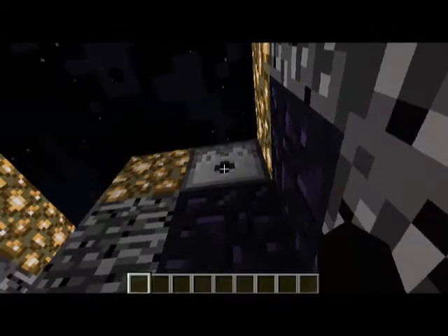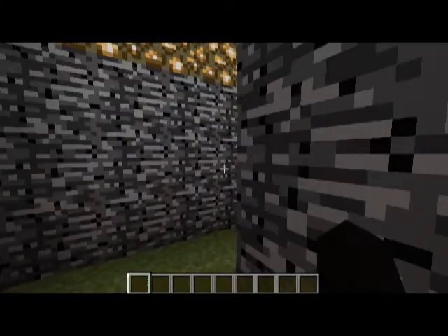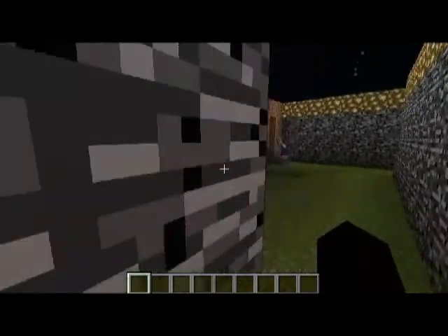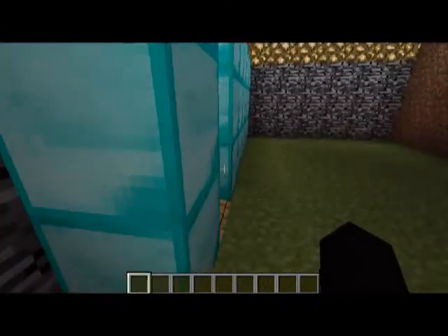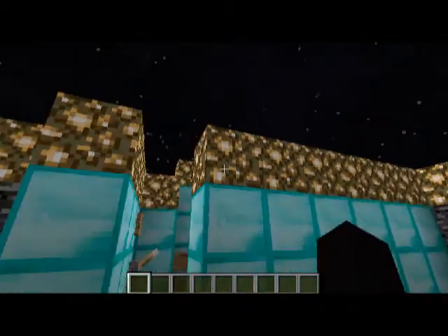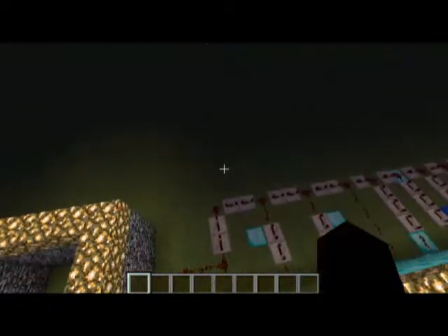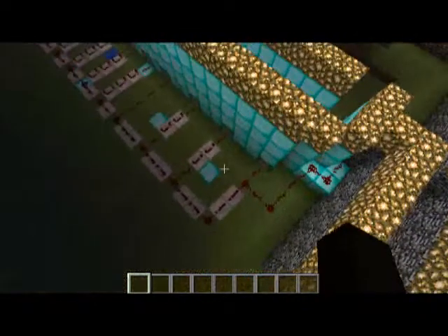I want to ask you guys a question: what do you guys think about the new snapshot — week 22, I think? I pretty much like it. It's going to go great. Anyways, this is my warm preparation. Oh look, there's a diamond form — anything there. This is practically the basic layout.